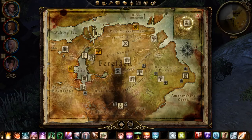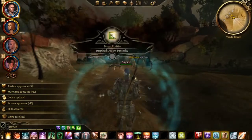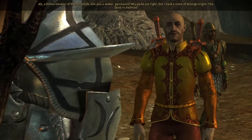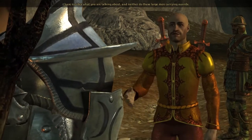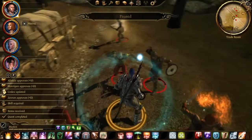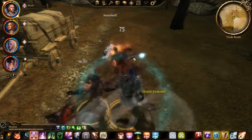We have three new locations to visit: the caravan, the refugees, and the battlefield. Let us start off with the battlefield — perhaps we'll meet someone along the way and complete one of the side quests. We have an encounter right away. There we go — there's the Five Pages for Mages. Perfect, so that's one quest knocked out.